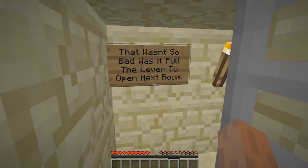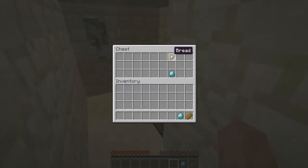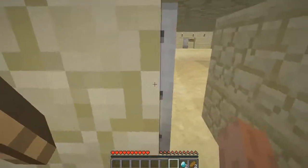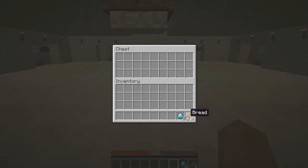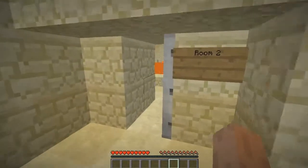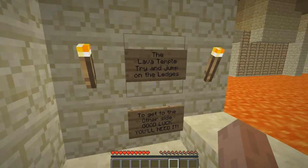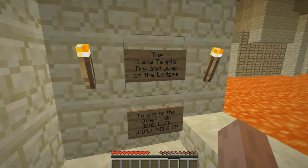Pull the lever to open the next room. Here we have some bread and some diamonds. We'll put them in the item sale box chest. So I'm guessing room two is now open. It's a lava jumping puzzle - the lava temple. Try to jump on the ledges to get to the other side. Good luck, you'll need it.